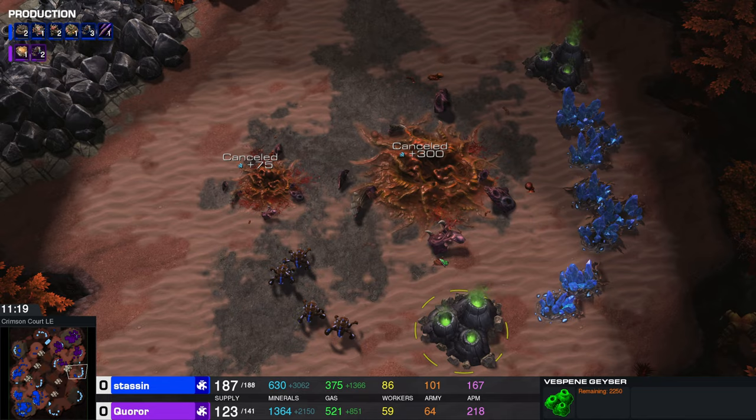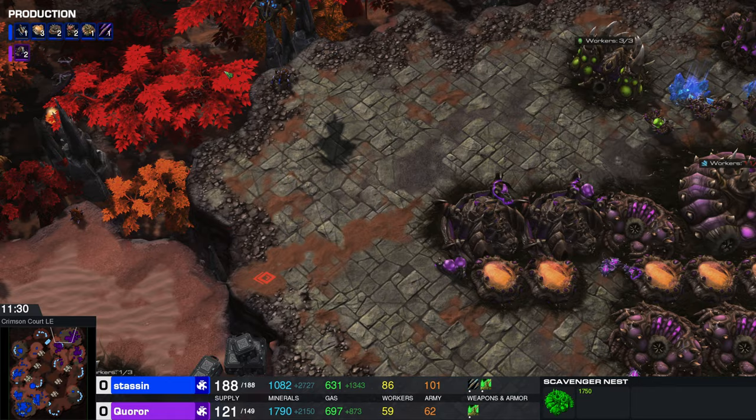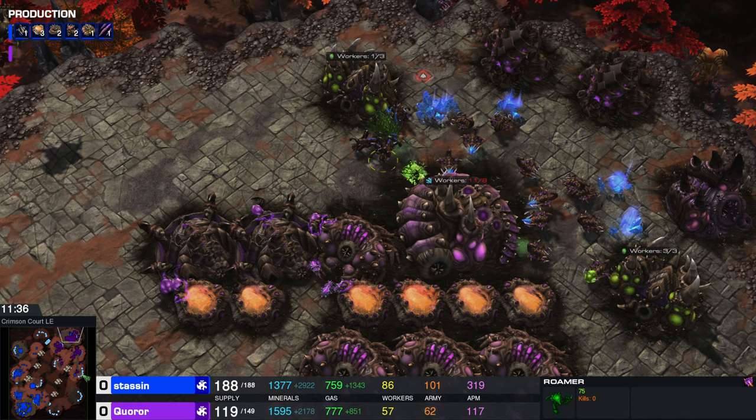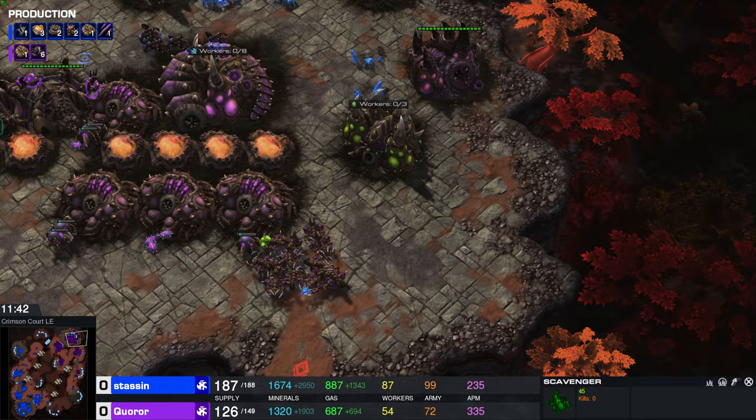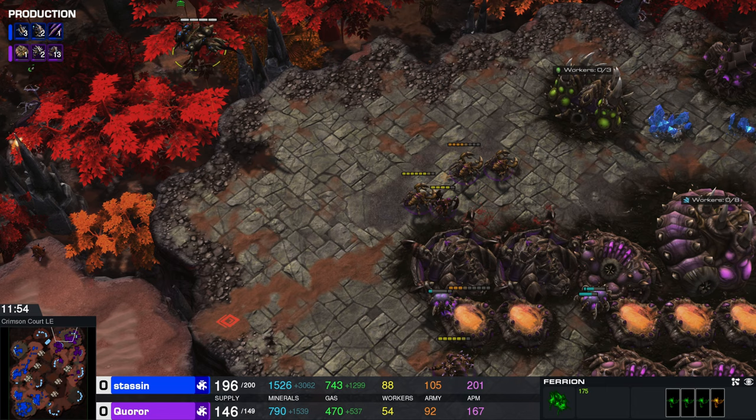We do see the cancel right here for Karor — great timing on the cancel for that scavenger nest. And we have what is going to be a drop of roamers into the main base. This is bold. At the same time we have another engagement at the attempted expansion for Karor as well. We have the evacuation of workers — both players have very good map awareness, good gaming awareness right here. And Stassen not losing a single roamer in all of that chaos.